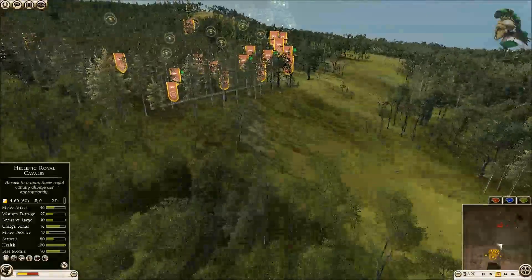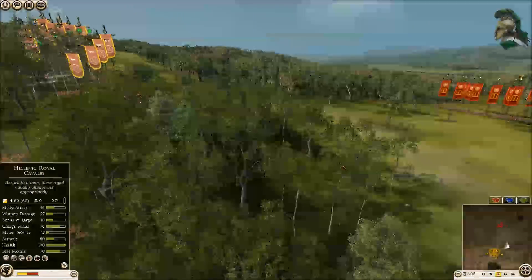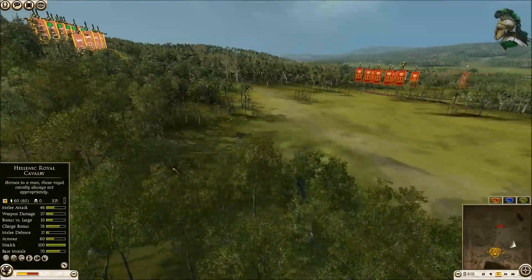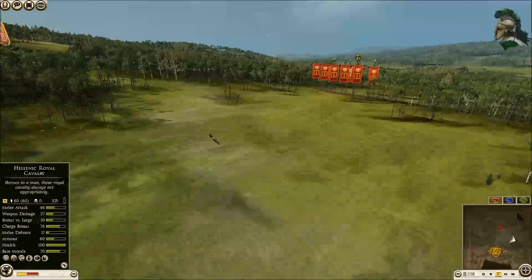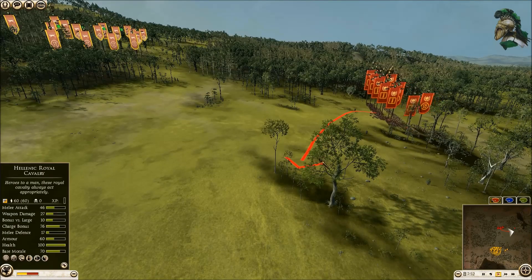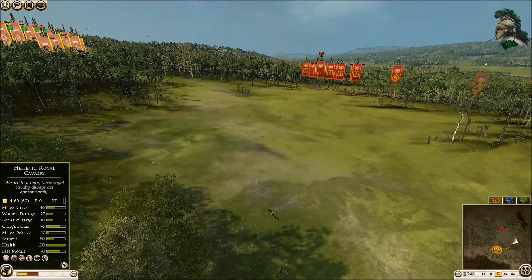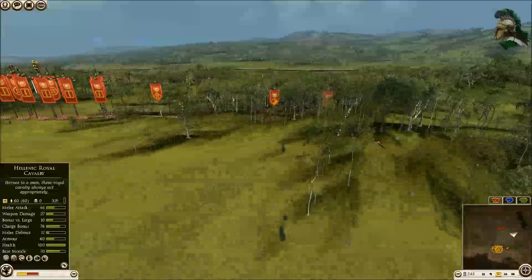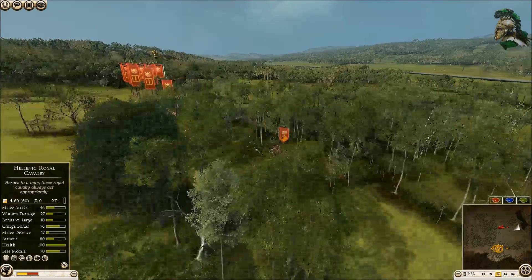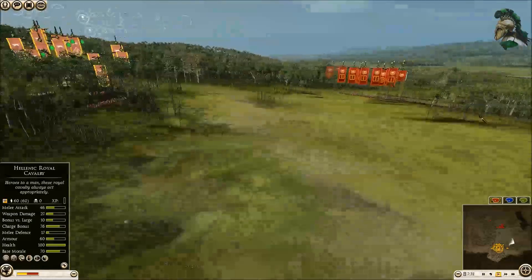Once I start moving, I head in this direction. I wanted to line up and stay in these trees to protect myself from any missiles. My opponent starts bringing his units down here, so I'm thinking it's quite an open battle in an open area. But this was all part of his tactics, because he's got about four Soci Equites cavalry.